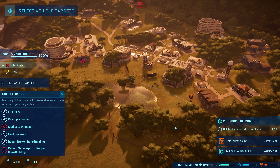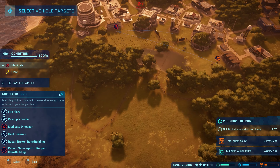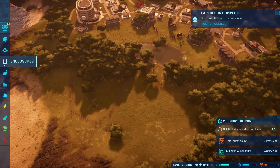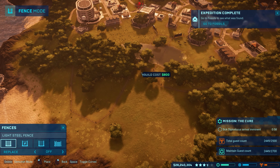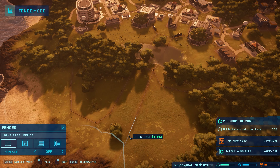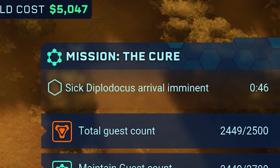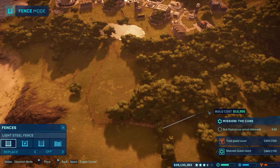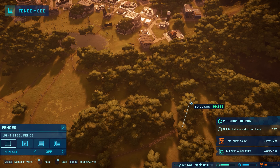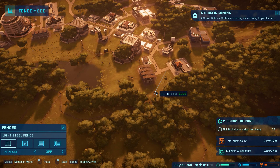All right, so where can we put the sick dinosaur? We can't put it with the other dinosaurs. Do we put it in this little area? Let's make a fenced area real quick - do it the same as this setup. Oh, he's coming in hot! A Diplo is pretty big so it's probably going to need a big-boy enclosure. There's always storms on this island - this is stupid. And then we need a gate.